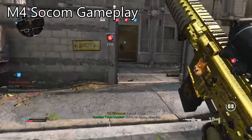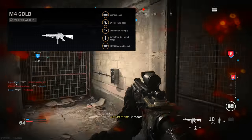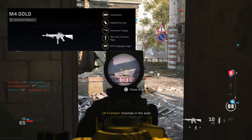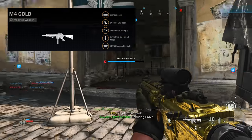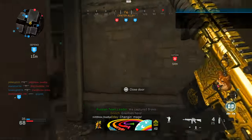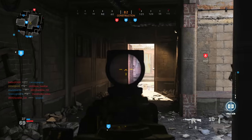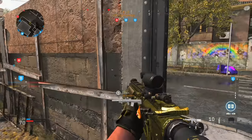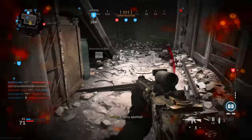Starting with the third-best class setup — the 9mm magazine build. Run the 9mm magazine, the compensator muzzle, Commando foregrip underbarrel, and Stippled Grip Tape for the rear grip. For the fifth slot, choose either a barrel or optic: if you want extended range and are comfortable with iron sights, go with the Corvus Custom Marksman barrel; otherwise, I'd recommend any of the top three optics or the APX5 holographic sight. It's a laser beam for recoil, but time to kill feels a little slow at medium to longer ranges.